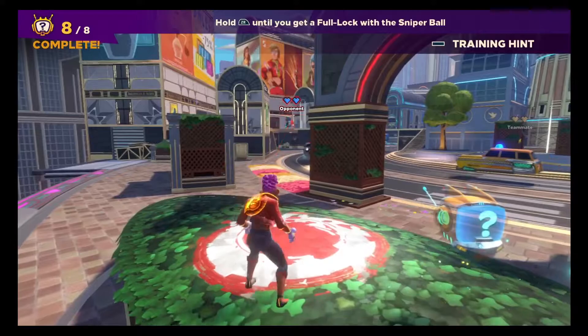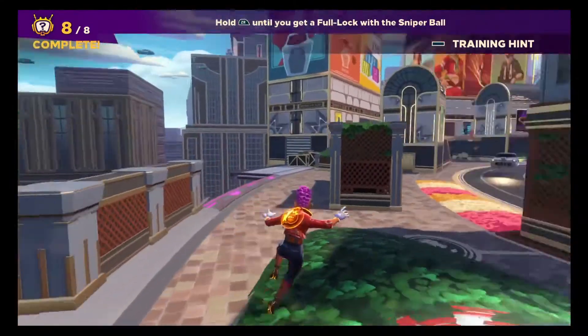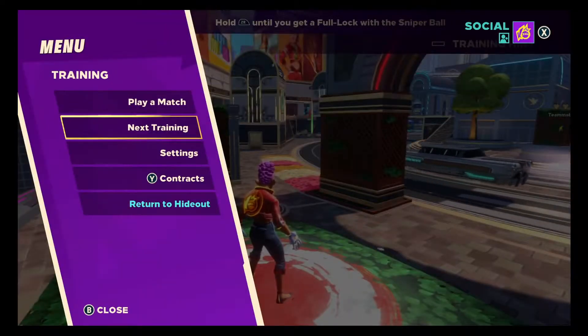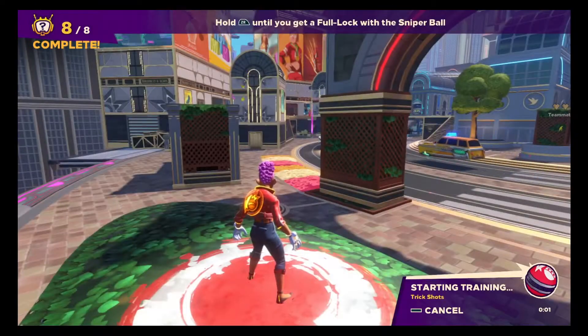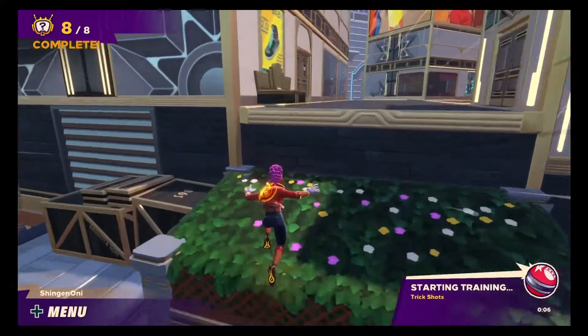That's the last training lesson in this section. I recommend jumping into a match while the lessons are still fresh in your mind — open the menu to choose where to go next and show them how much of a speed demon you really are. That's interesting, it's like a little football.